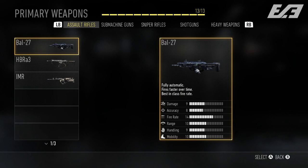Let's start off with our assault rifles — the furthest left on the create-a-class option. The BAL-27 is our first option. This is a weapon we've seen many times both on my channel and in public teasers and trailers. This gun is fully automatic and is said to fire faster over time, meaning the fire rate increases as you continue to hold down the trigger — quite an interesting feature. As of right now, this gun is the best in class for fire rate.